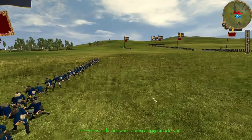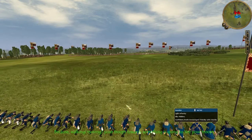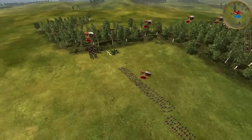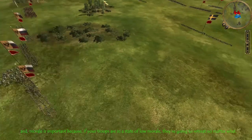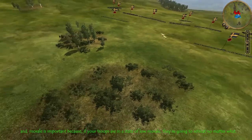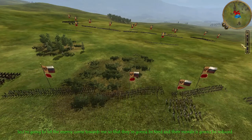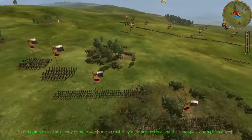The enemy is the one who's going to engage. Walking your troops towards the enemy is going to tire them, and that reduces their morale. Morale is important because if your troops' morale drops low enough they're going to retreat no matter what. So I'm going to let the enemy come towards me so that they get tired and their morale is reduced.